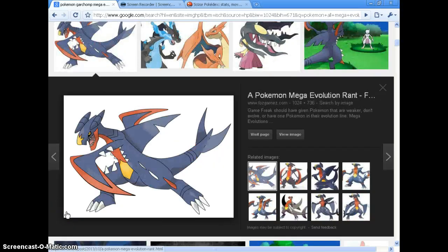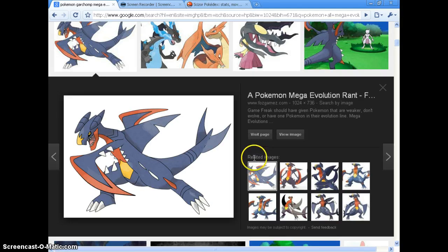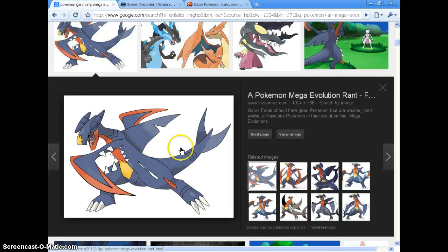Number five: Garchomp. I believe that he is absolutely awesome. He's got scythe hands, a little bit like Scyther — I think they got the idea from Scyther. The spikes on his head go back. He kind of gets a longer mouth, it's kind of cool. Here's a normal picture of Garchomp. Yeah, I think his tail gets kind of — I don't know how to say it — it gets a little narrower. And he is just awesome.